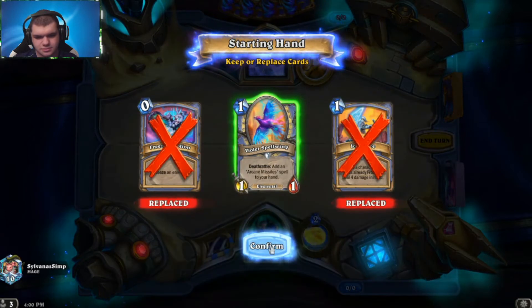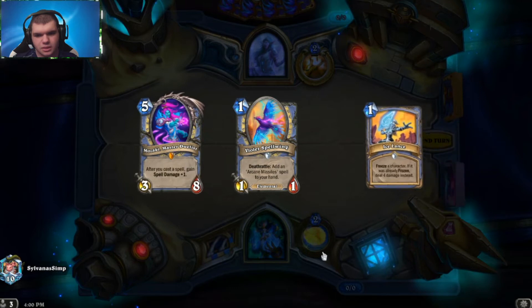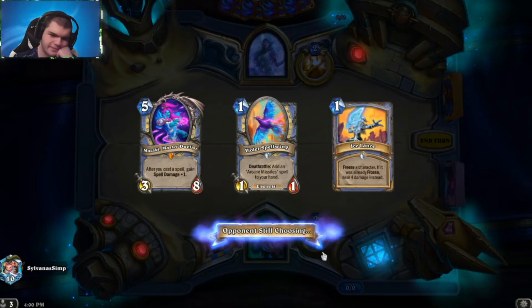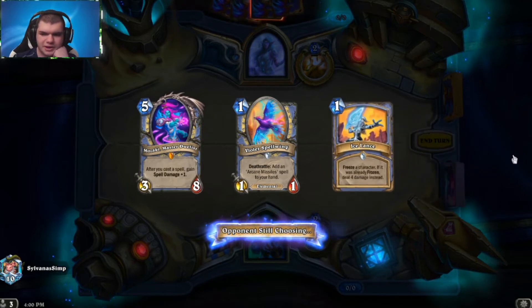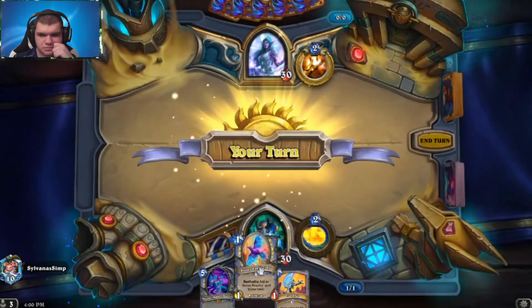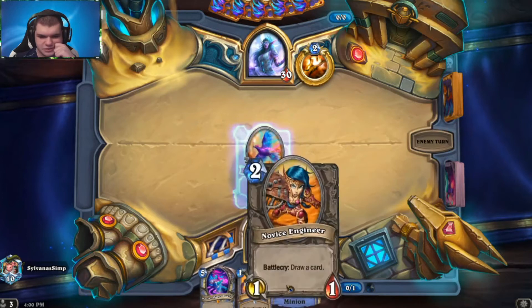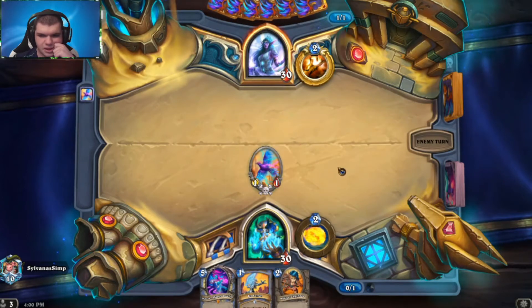Okay. So we got Mozaki. That'll be nice for the Thor Song because then we get to go right into our 3 drops. Let's play the Spellwing on turn 1. And there's some draw for turn 2. You just want to find the Polk Held as soon as possible.